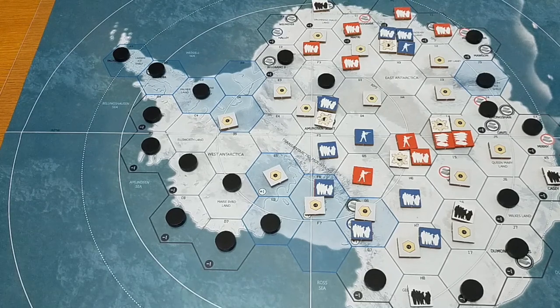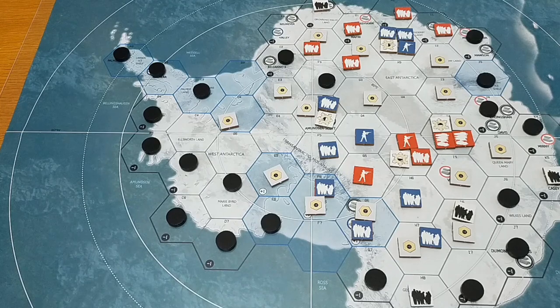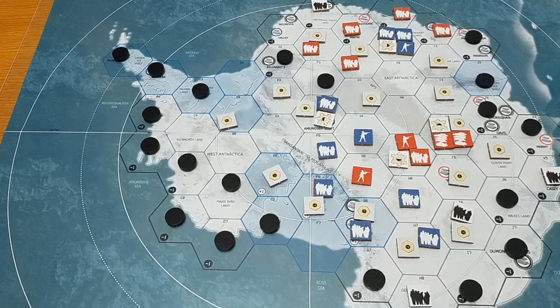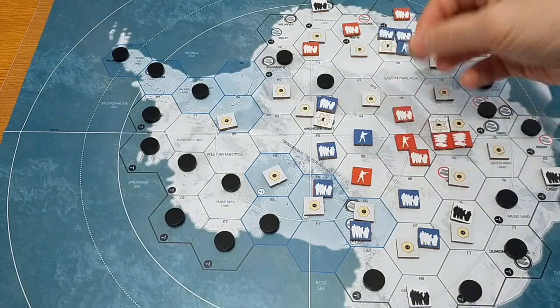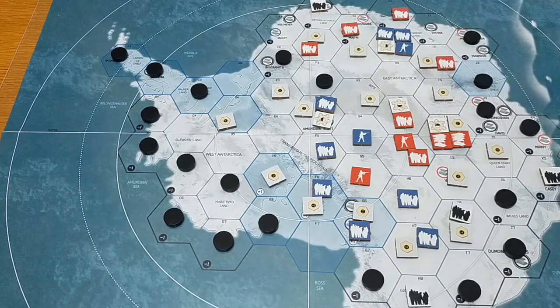That is actually something that's mentioned in the rulebook - if it gets to the point in the game where it's clear one side is going to win, you can voluntarily concede should you choose to. Let's simply move some of our people: one, two, transport for three and then four. Let's move them away from the coastline.